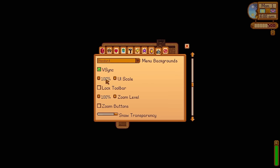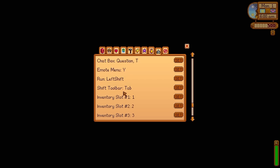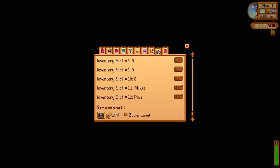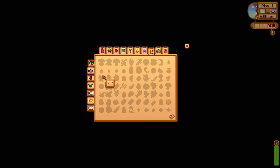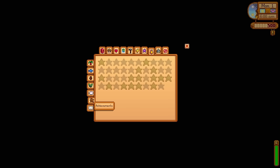I also adjust my UI scale to make it feel a little bit more comfortable. At the very bottom of the options menu is a screenshot option, which we will be touching on very soon. Scrolling through the rest of the tabs in the menu, you can see just how much is in this game. By the end of this playthrough, I want every single one of these items filled out.